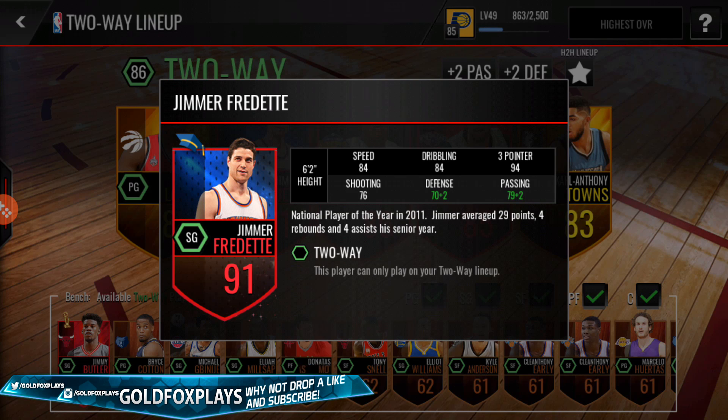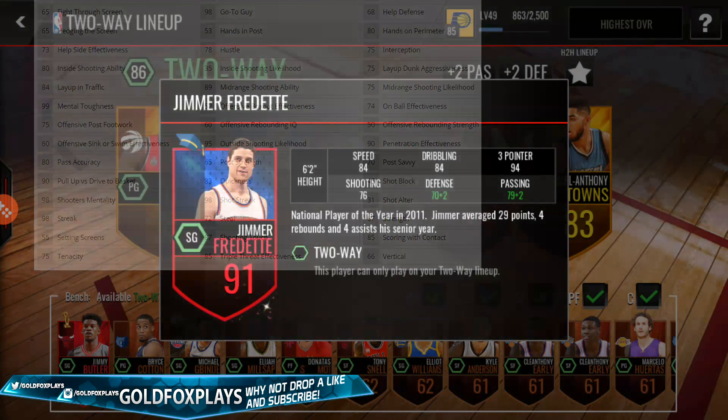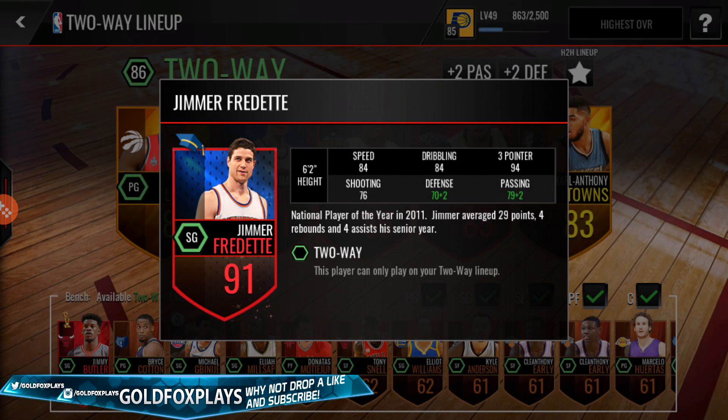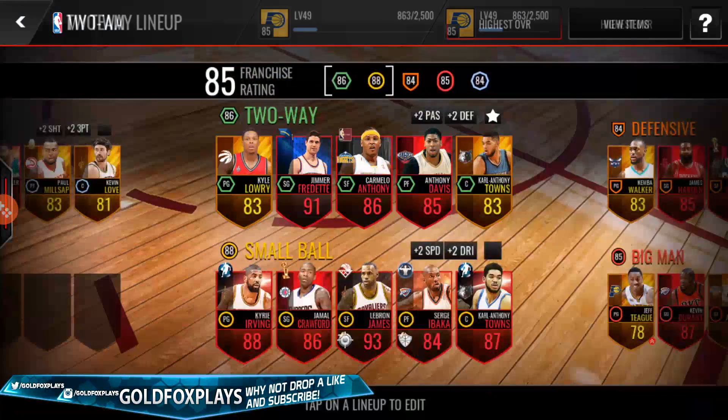Here are his base stats: 6'2", 84 speed, 84 dribbling, 94 three-point shot, 76 shooting, 70 defense, and 79 passing. I'll also put a couple of his hidden stats on screen — the things that stand out to me are 98 clutch and 98 shot streak. If you watched my 'How to Make Threes Consistently' video, you know shot streak is one of the very important things in NBA Live Mobile to actually make threes consistently. His is 98, which is absolutely insane.